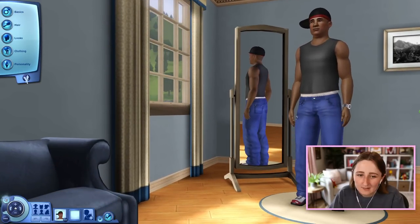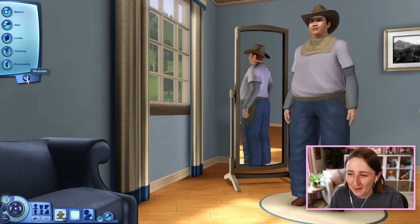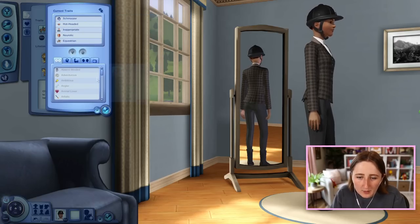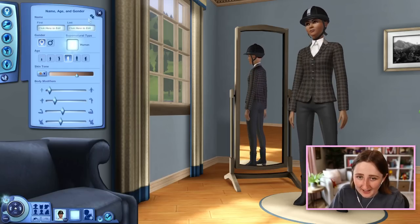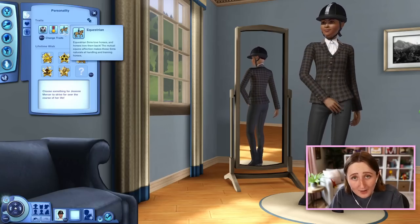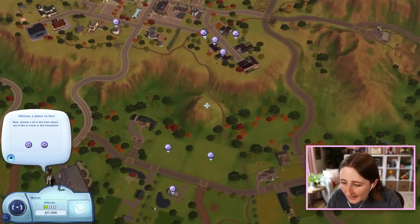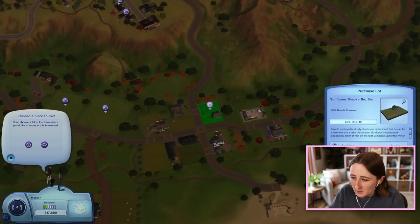I don't really care about the Sim at all — I am so uninterested in the human part of this. I randomized the Sim and dressed her in this so I can ride my horse, but I do not care what her traits end up being. Inappropriate, but equestrian. This is Jeannie and she is an equestrian. I only care about the horse — that is my only priority. I'll move way out here to this starter home because it's got a field that we could use.